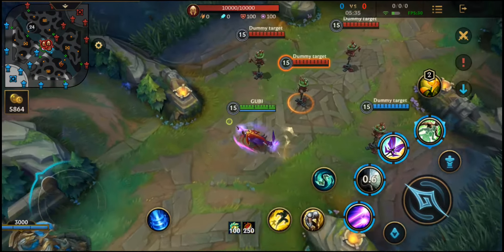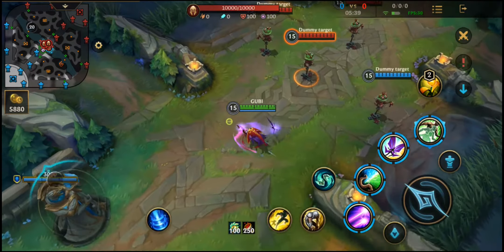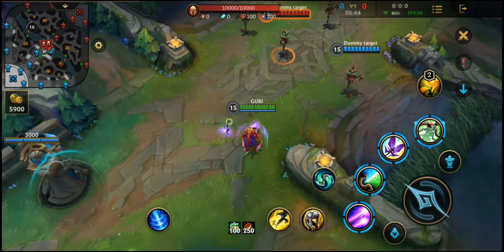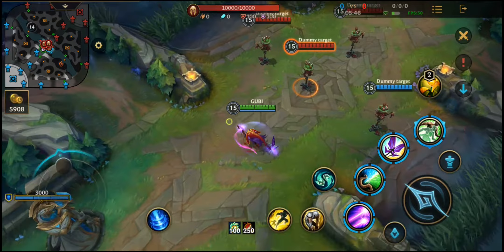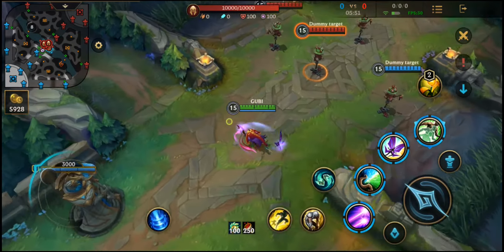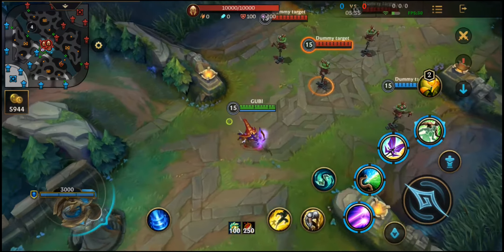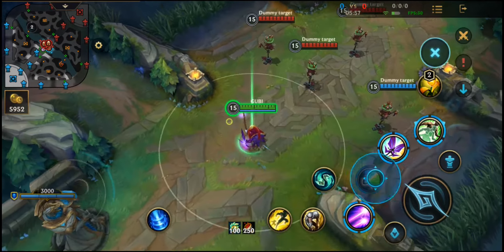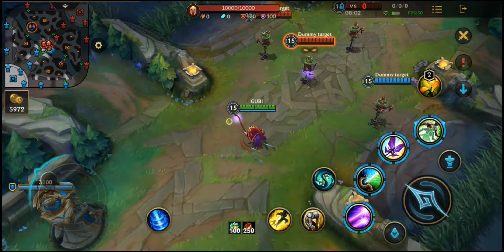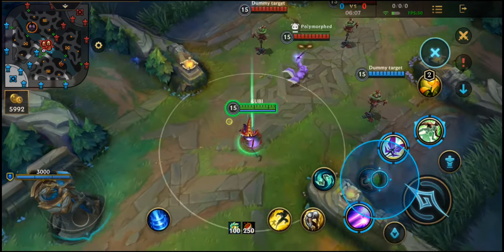Next, we have Lulu's second skill, Whimsy, which creates a ring and then attaches to the first champion that enters it, putting an effect on them. If it hits an ally, they will gain 40 movement speed and 40 attack speed for 5 seconds. If it hits an enemy, it will morph them for 2 seconds, which means they can't attack or cast abilities, and it reduces their movement speed.